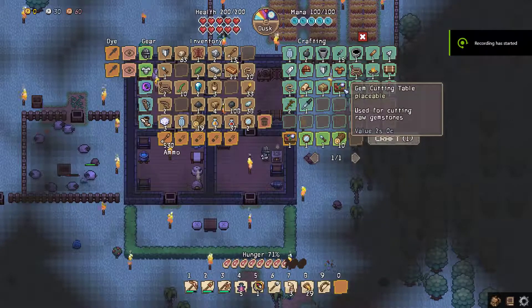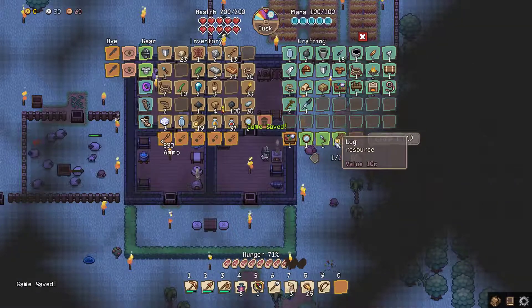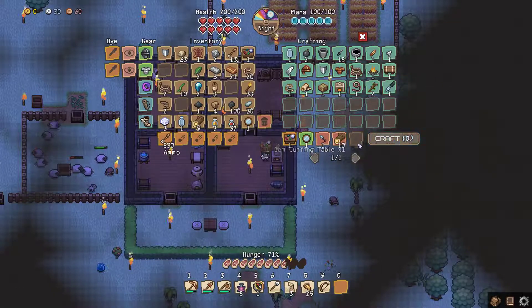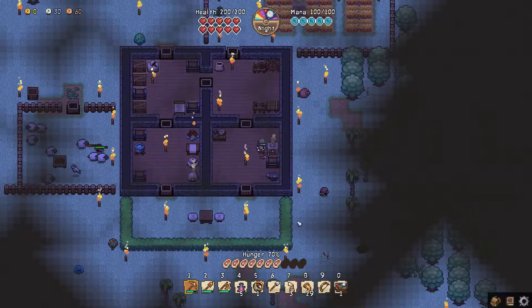Hey guys, we are back in Forsaken Island. Finally figured out how to make it. We needed one glass lens, one chisel — the chisel was what I was missing — and ten logs. So finally we're going to make this thing. I don't know really for sure what we're going to do with it, but cut gems into stuff, I guess.